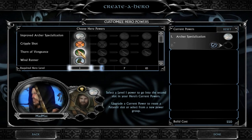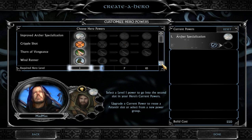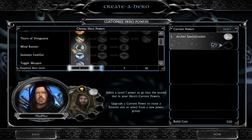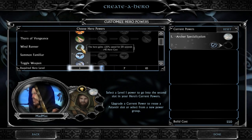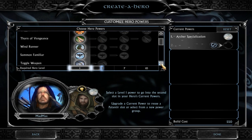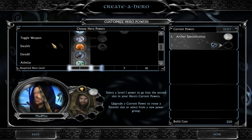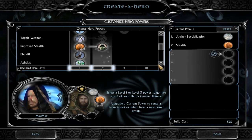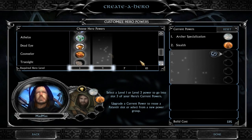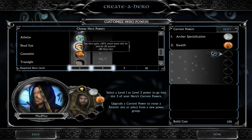Archer specialization, of course. Thorn of Vengeance — essentially Thranduil's Thorn of Vengeance, an incredibly high-damaging arrow. Windrunner — hero gains movement speed for 20 seconds, so if you're surrounded you could spec your hero to have low health and then just use this to run away. Toggle weapon — I never really liked that for my scout. Stealth — yes, please. Deadeye — gains 50% attack speed with a bow.